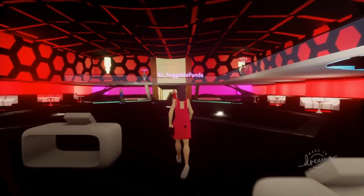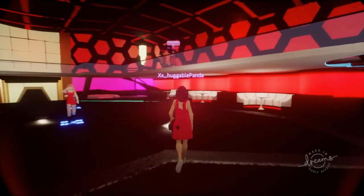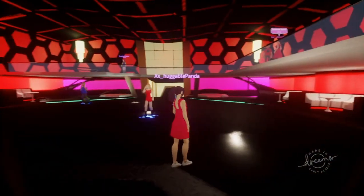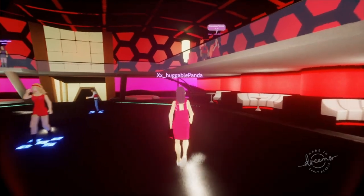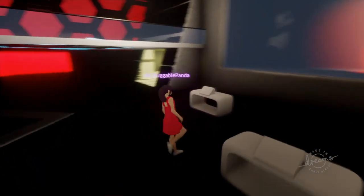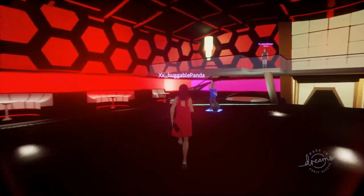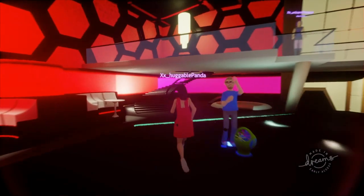So there we have a funny video on the video screen — we might change that at some point in the future but I like it, it's pretty funny. Jay did a good job with it. You can toggle the sound of the video screen and the sound of the SingStar separately, which is a nice touch so they don't merge together and sound bad.